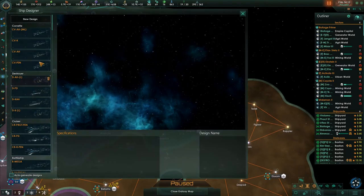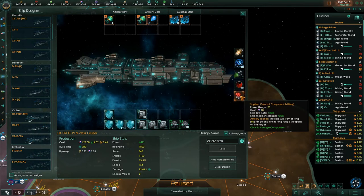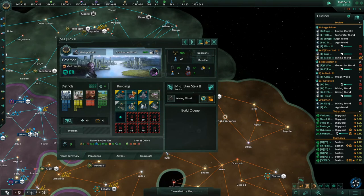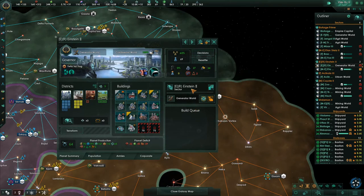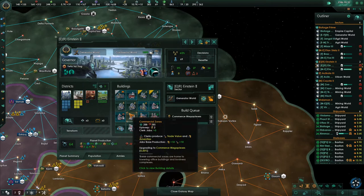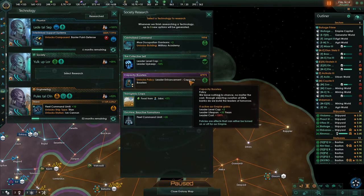Let's take a look at our ships — Sapient Combat AI for the swarm. Nice, automatically upgraded. This capital building we can go up on — this is a research world, it needs a lot more research buildings. This needs more jobs — provide a significant boost with 10 more clerk jobs. Research complete. Leader enhancement capacity boosters: leader level cap plus 2, lifespan plus 20, and leader cost 100% if active. Our leaders become even more costly.